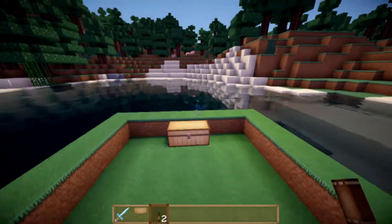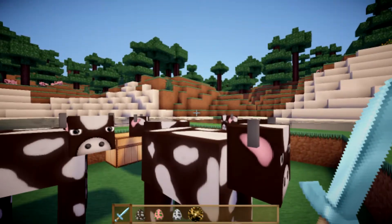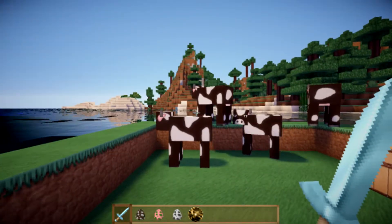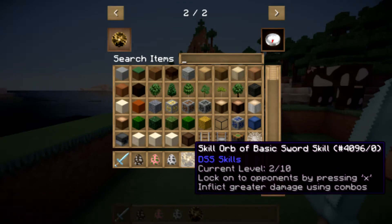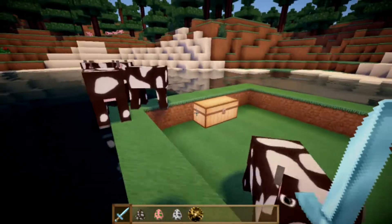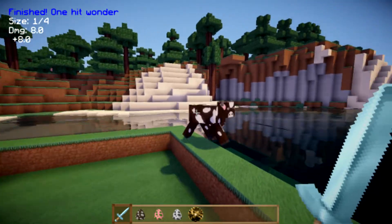I've spawned a couple of cows here. By pressing X, this will lock me on to the nearest animal, and by letting go it will stop. When you click X, this allows you to use your new basic sword skill. Every one of these skills uses X and another combination — for example, for the basic one you hold X and then hit them.